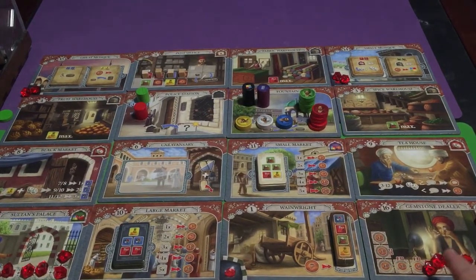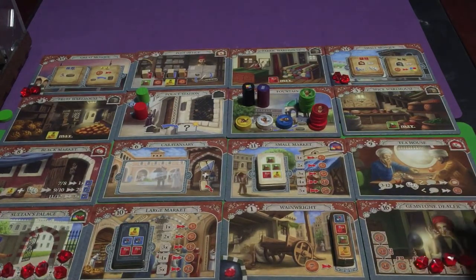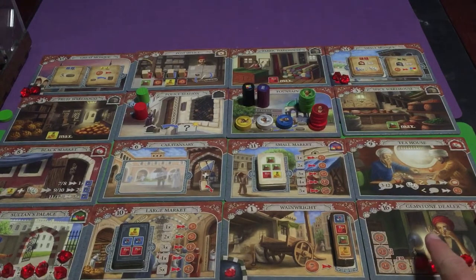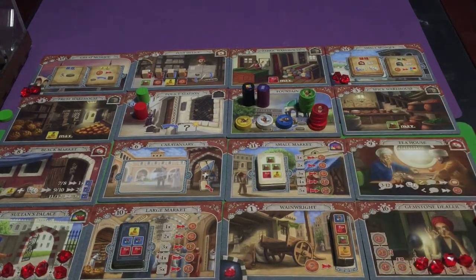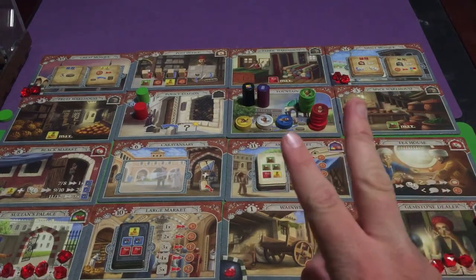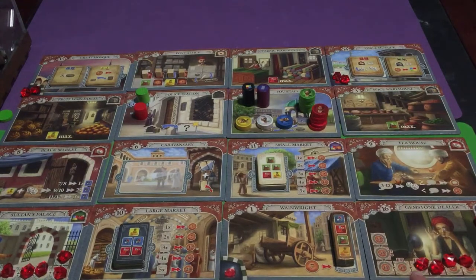One of the ways you can get rubies is by visiting the Gemstone Dealer. If you spend 15 lyra — that's money — you can acquire the first ruby here. That's a lot of money; you only start with two lyra, and the second player gets three lyra.